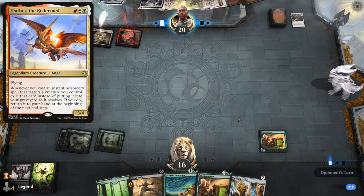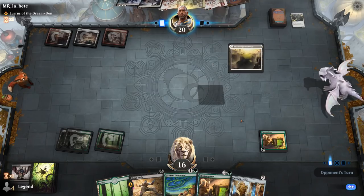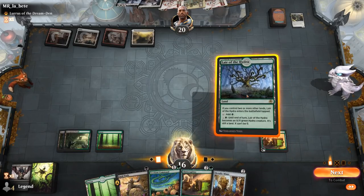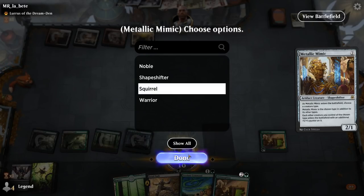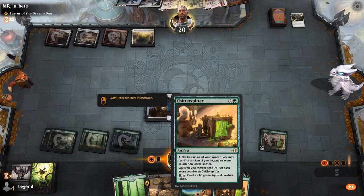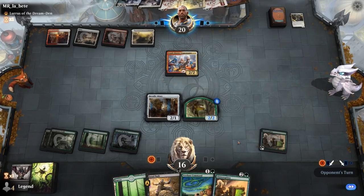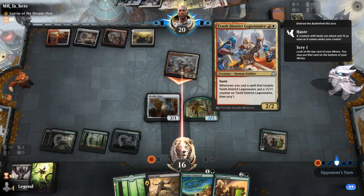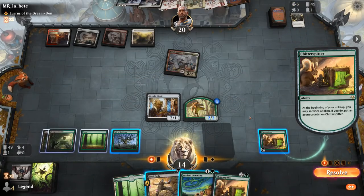They didn't even put Lurrus in hand, so they've got other plans. They can be playing Feather since they have Lurrus as companion — more of a Magecraft synergy deck. So I'm kind of liking Metallic Mimic, and then activate Chitterspitter right away before they can kill my Mimic to deny the counter. One interesting trick: put a stop on our upkeep so we can activate Chitterspitter before having to sacrifice a token — that way we potentially get to attack with a larger creature right away. Legionnaire attacks — no point blocking when we know about Defiant Strike, which can put a +1 counter on it. By sacrificing a token we're also enabling Revolt, which can maybe be relevant if they play Lurrus.